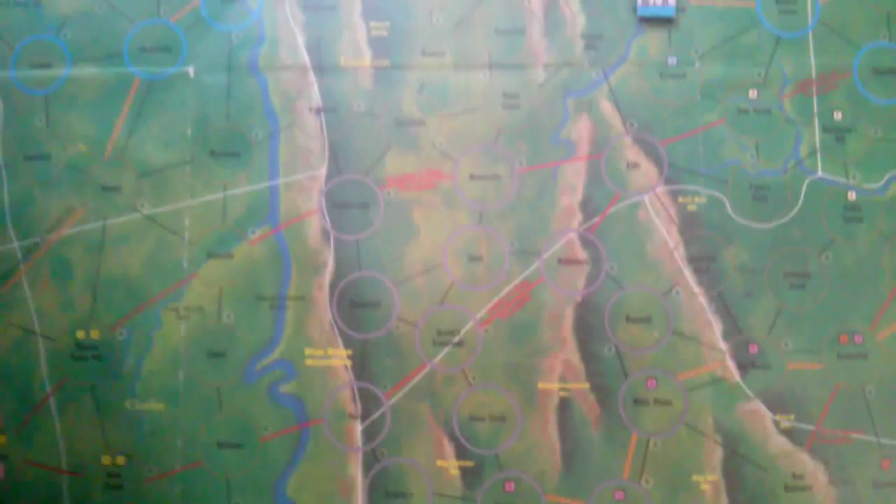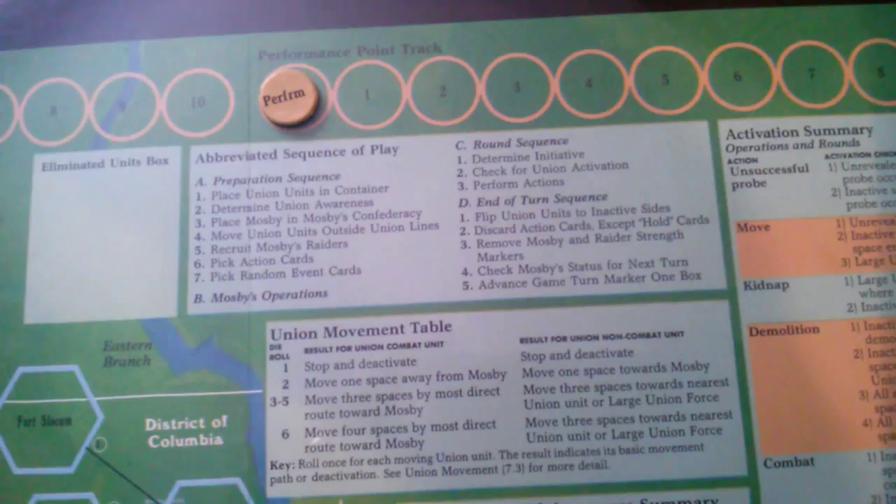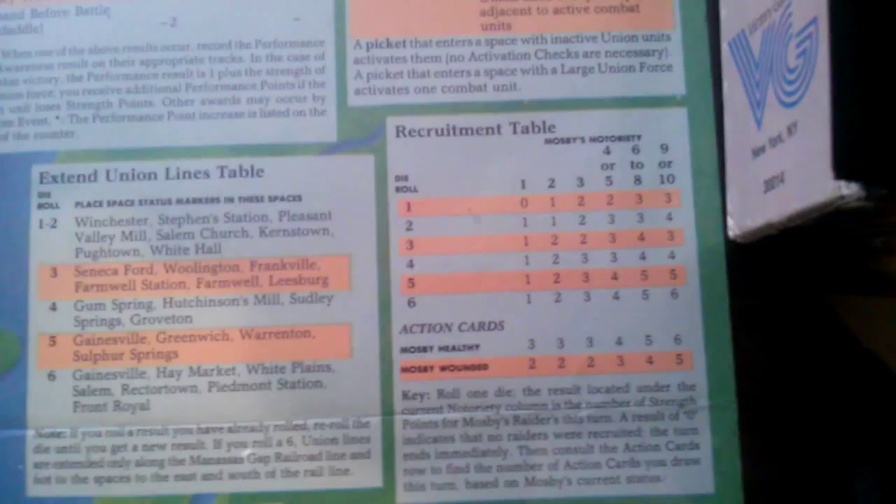Step four: move union units that are outside union lines. We have none outside union lines — these dark blue circles around the map are the union lines — so we'll skip that step. Step five: recruit Mosby's Raiders. We go to the recruitment table, and since Mosby's notoriety is a one, we roll a die. We get a three, so in the one column we have one strength point for Mosby's Raiders.